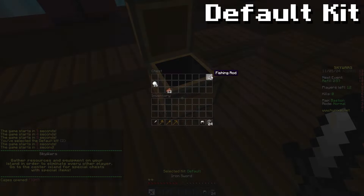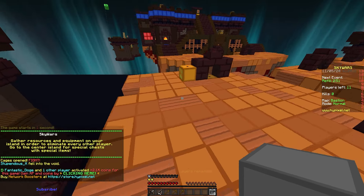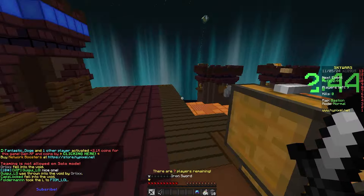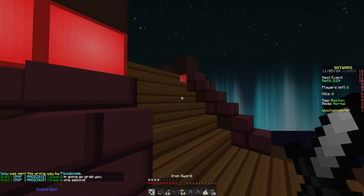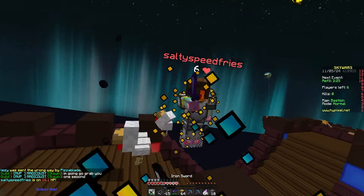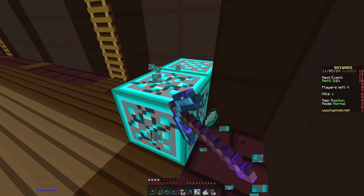Let's start with the default kit. Obviously this kit is pretty bad so the idea is to just rush middle, get all the mid loot and hopefully win the game with that. I don't need any of these tools so I'll drop them. Got some good armor here. I could even mine the diamonds with these pickaxes but I'm just gonna start with looting the chest first. I hear someone behind me. Alright we got a pearl. I think we just have mid to ourselves so we're gonna mine these diamonds.